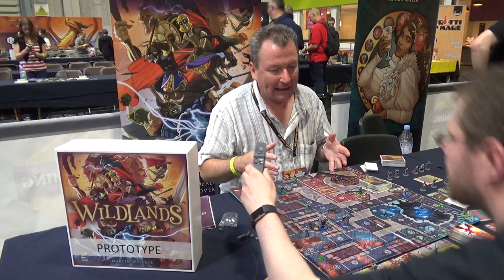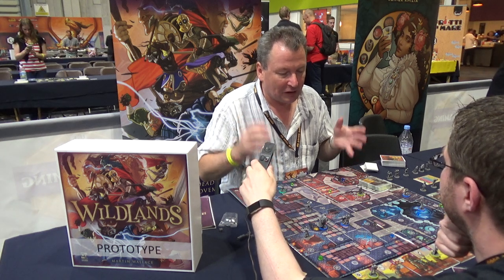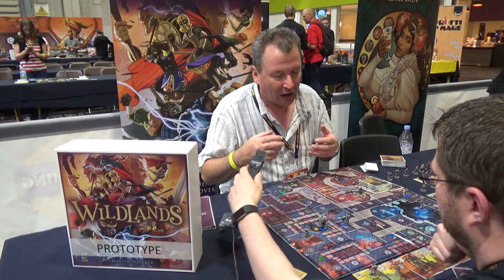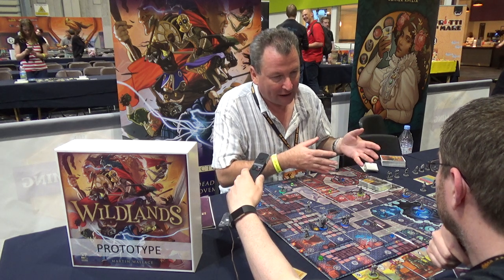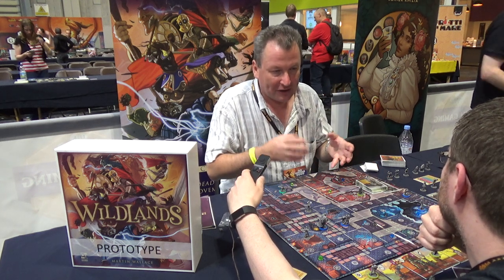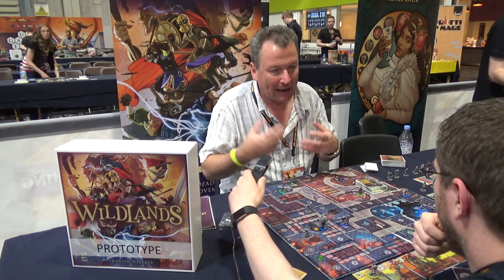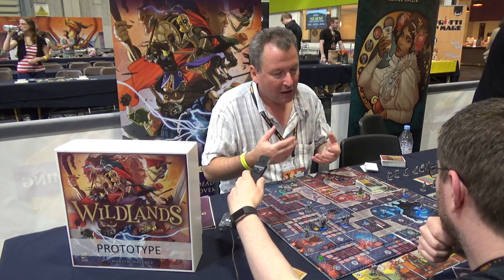Wildlands is designed to be a quick-playing, simple multiplayer arena combat game. In the core game you have four groups of warriors, each group made up of five warriors, and each group has their own deck of cards. Those decks represent the abilities of that group — one team might be fast, another good at melee combat, another very good at range combat, so each team has their own strengths and weaknesses.